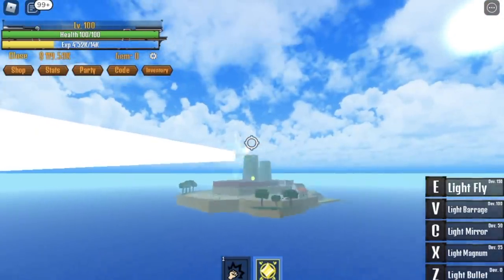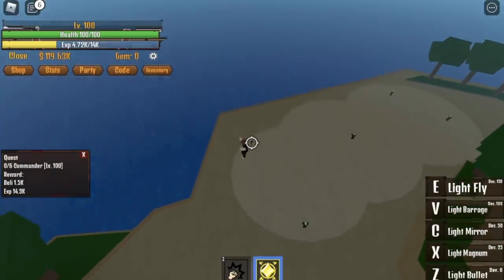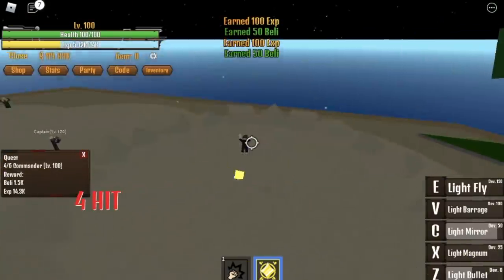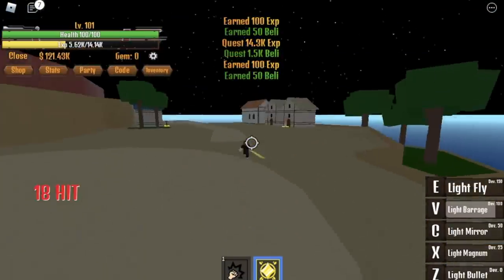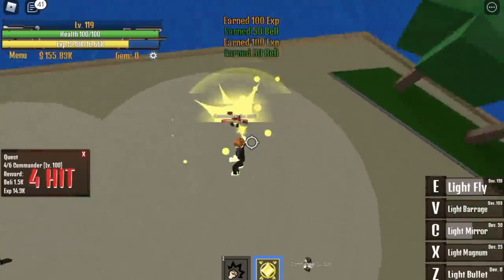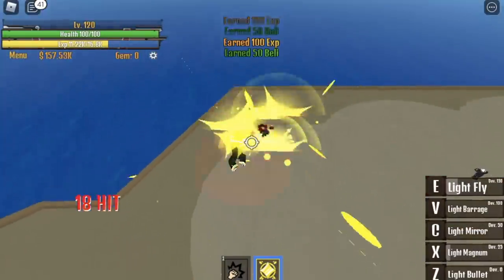Use your Light Fly to reach Soldier Island. Here, we will start our quest by defeating the Commanders — you need to defeat six. Use your Light Magnum, Light Bullet, and Light Mirror. Go back to the other side to find more. You can use your Light Barrage to finish the quest. If you get better, cycle through Light Bullet, Light Mirror, Light Fly, Light Magnum, and Light Barrage — that's faster. Just familiarize yourself with the skills.